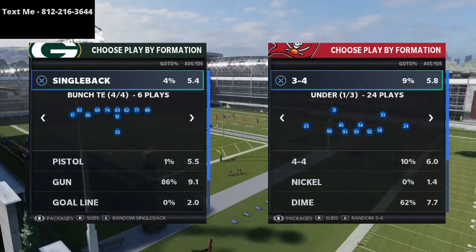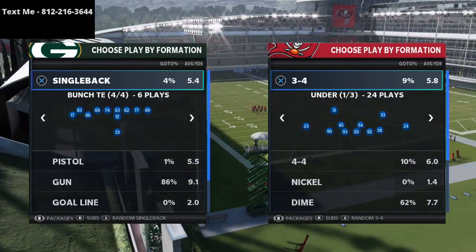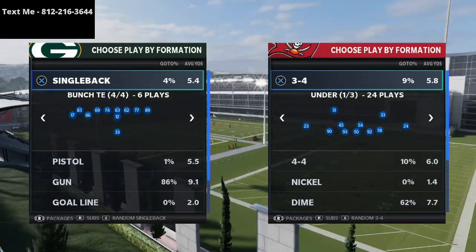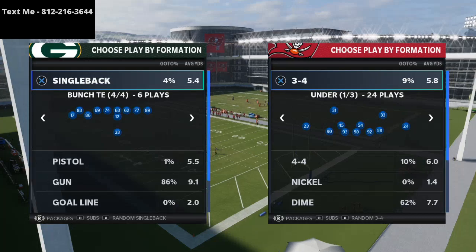We're going to be breaking down a play out of the single back bunch tight end. This is in the Arizona Cardinals live playbook. The Arizona Cardinals playbook, in my opinion, is the best playbook in Madden. So if you want to get my full e-book on the Arizona Cardinals offense and the 46 playbook defense, you get a bundle in the description. The Madden 21 bundle is in the description on sale.